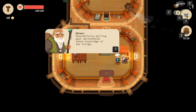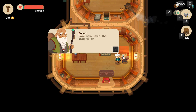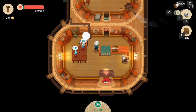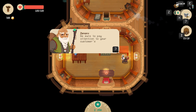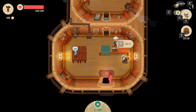Successfully selling your merchandise takes knowledge of two things: you must know an item's value as well as its demand. Open the shop and allow the customers in. We sold something — the best expression you can hope for. The item wasn't too expensive for them and not so cheap for you to lose profit. Be sure to pay attention to your customers' expressions — that's how your grandfather always knew if his prices were fair.